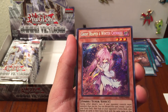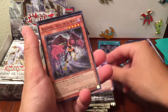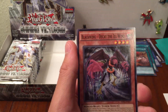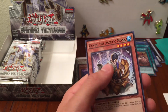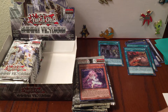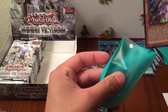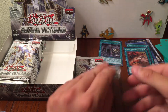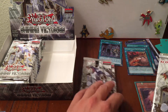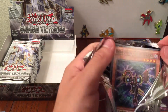Here is our first secret rare - maybe our only one, I'm not sure - Ghost Reaper and Winter Cherries! We'll put that right there and sleeve it up. Black Winged Decayed the Ill Wind. I'm just going to start going through them quickly since we've already read some of these, just so it doesn't take as much time. We've got about five full packs left - hitting that 10 minute mark.